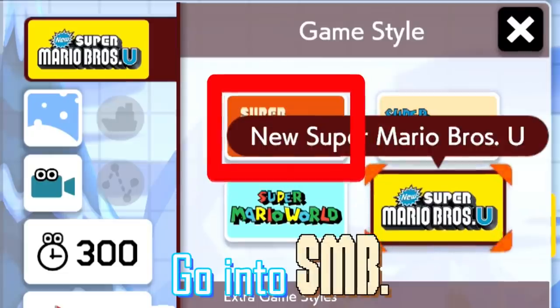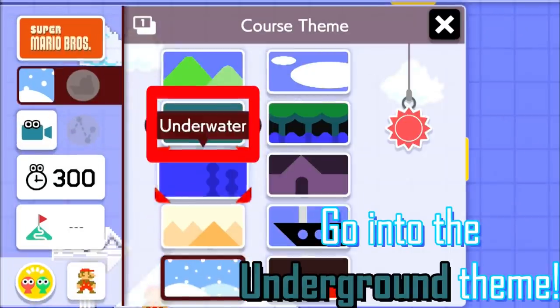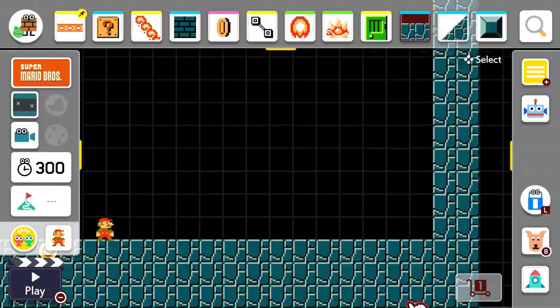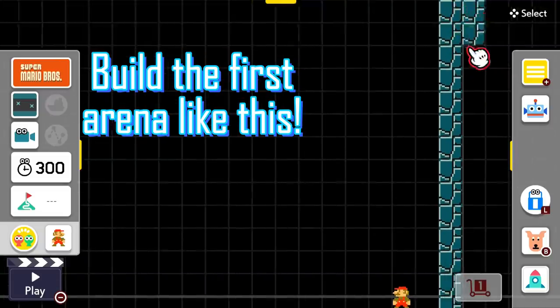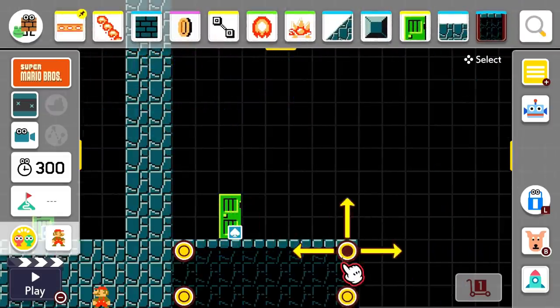To start with, go into the Super Mario Bros game style and then select the underground theme. Build the first arena like this — make it one screen wide. And place a semi-solid platform here. This is where Mario will stand.